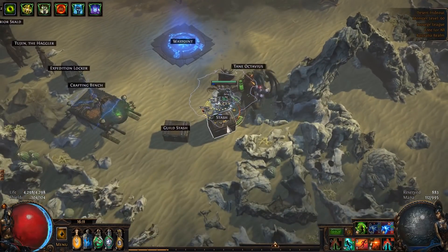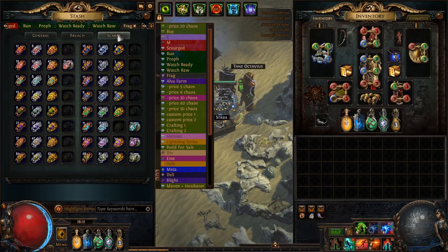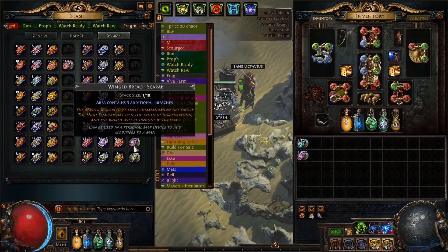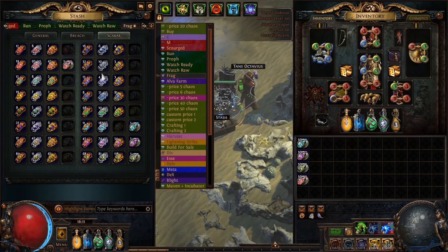For the scarabs, I use a winged divination, winged breach, winged abyss, and a winged reliquary.